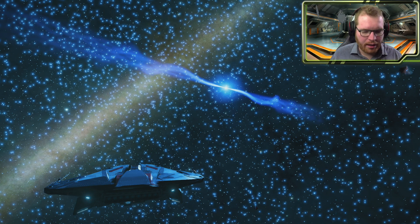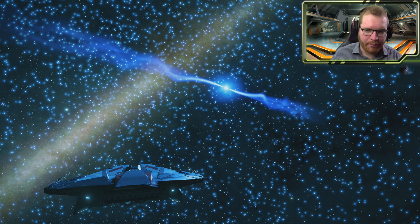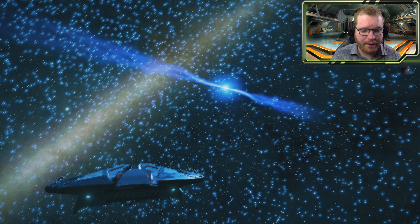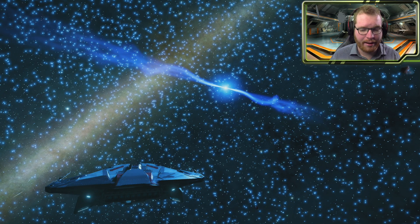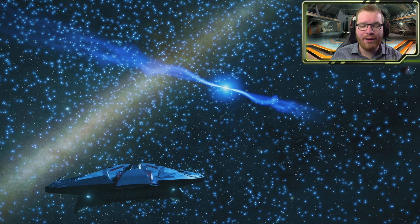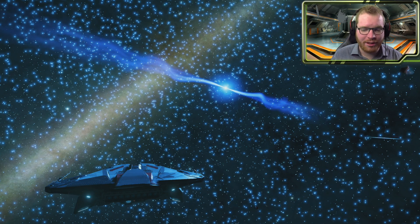Anyway, I think this must be why people posted this system for me — it was definitely a fun little visit that I enjoyed. If you know of a system where you have a white dwarf or neutron star orbiting each other even closer than this — the distance here is around 3,000 light seconds — I would love to go visit a system like that because it could be an amazing view. Post in the comments if you come across such a system.